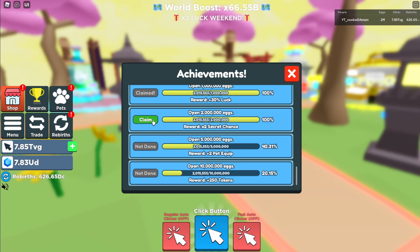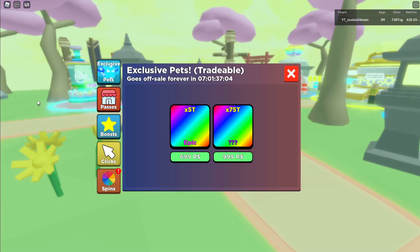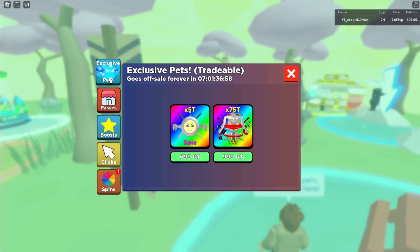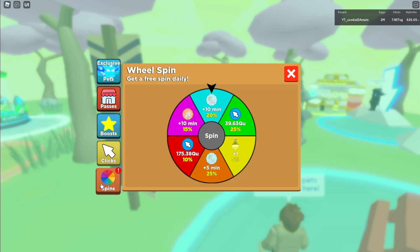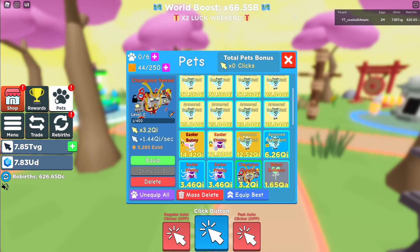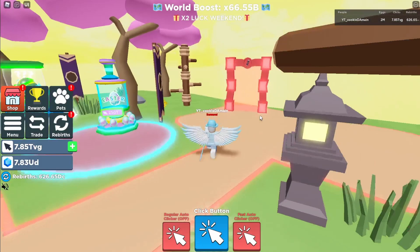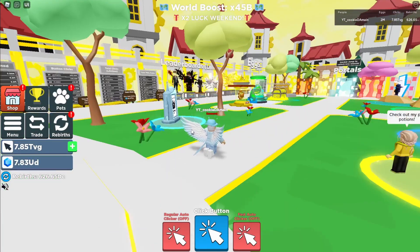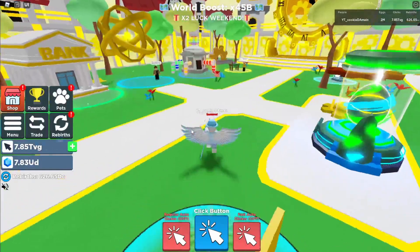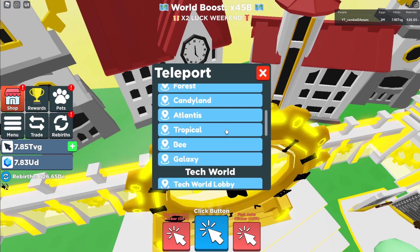I have 2 million eggs — going to claim that right there, two-time secret chance. Finally the awaited season pass — wait, where do you see the season pass? I think it went away. This is game passes, exclusive pets, boosts, clicks, spins — where did the season pass go? Let me try turning it on. I don't see anything. Let me check the spawn world — I think it disappeared.